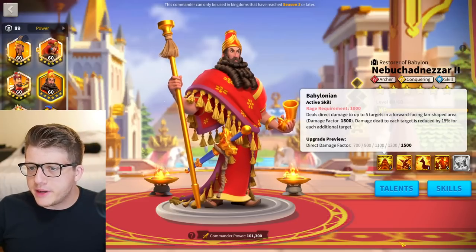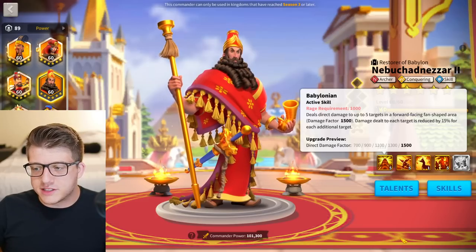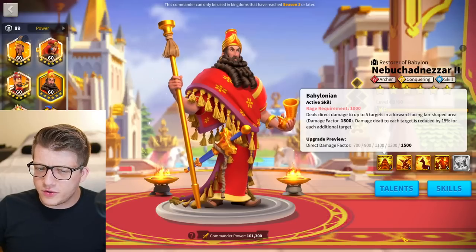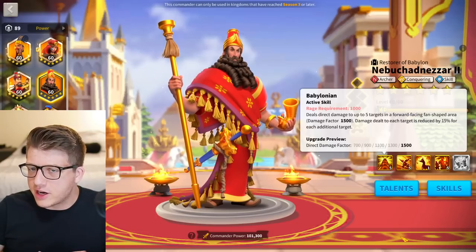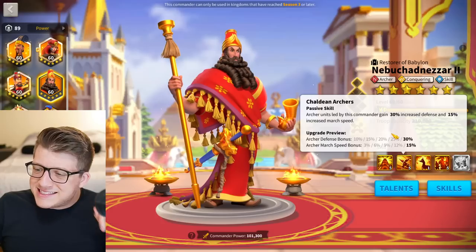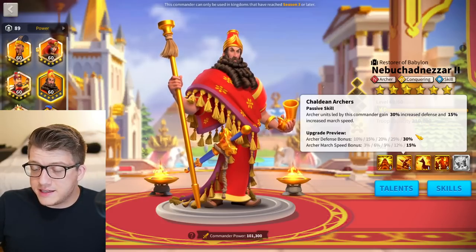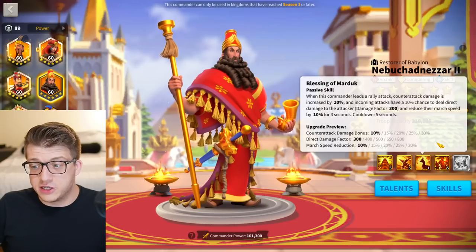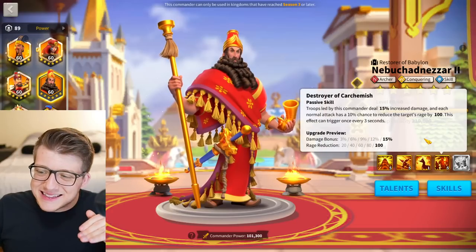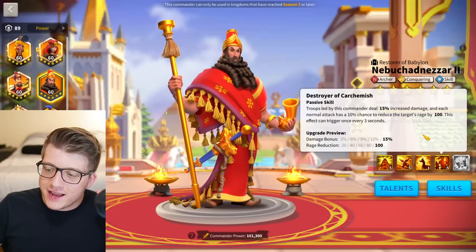Next up is Nebu — showing his age a little but still widely used with Jugal Young in the open field. He has a five-target AOE in a forward-facing cone with 1500 damage factor — rare to see five targets again. The second skill gives 30% defense and 15% march speed — vanilla but tanky and fast. The third skill doesn't matter for open field since it's for rallies. The fourth skill at one deals 3% more damage and has a 10% chance to reduce target's rage by 20.